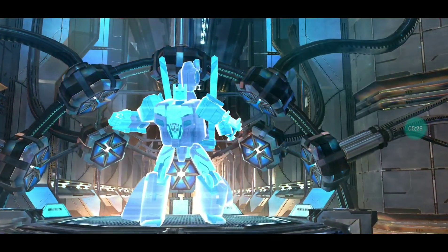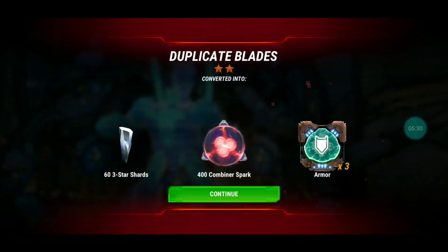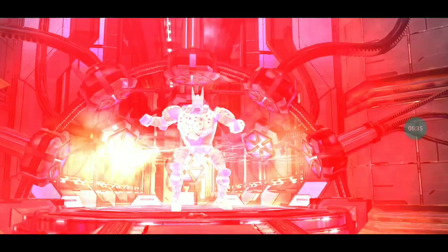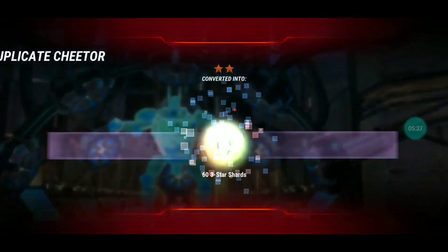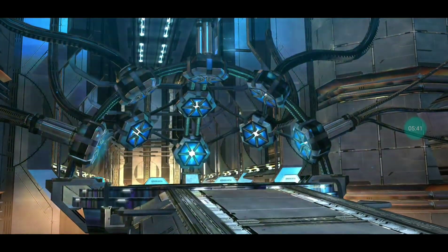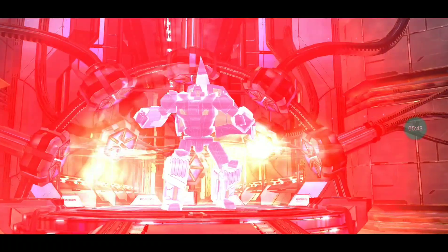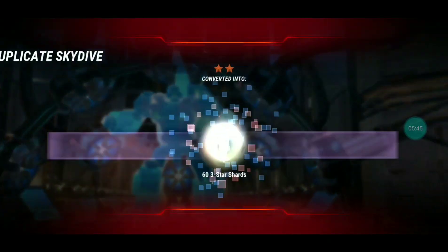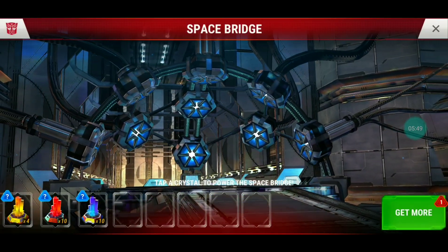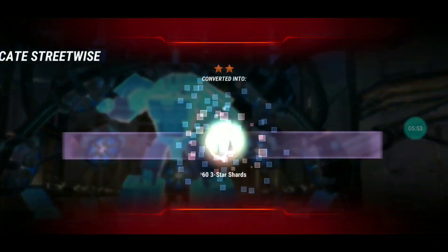Let's get a four-star bot, come on! There's a Cheetor. I don't know if I have a Sunstreaker G1 core — that's a really nice core that enhances Sunstreaker's flares and it's a must-have if you have a five-star Sunstreaker. That's another batch I'm really tempted to get because Sunstreaker would be great for an outpost.